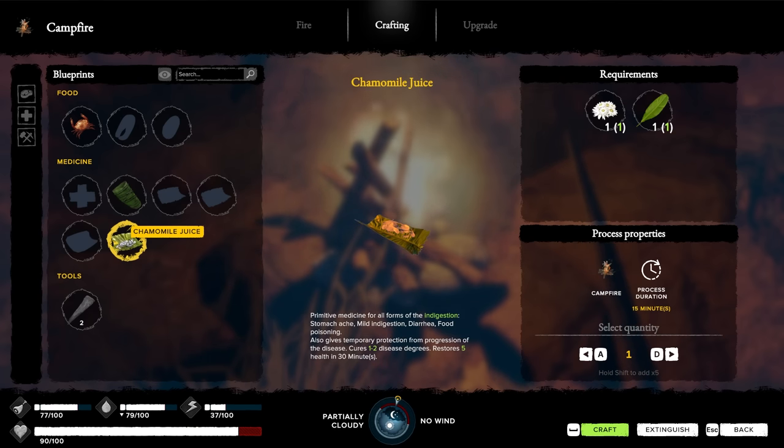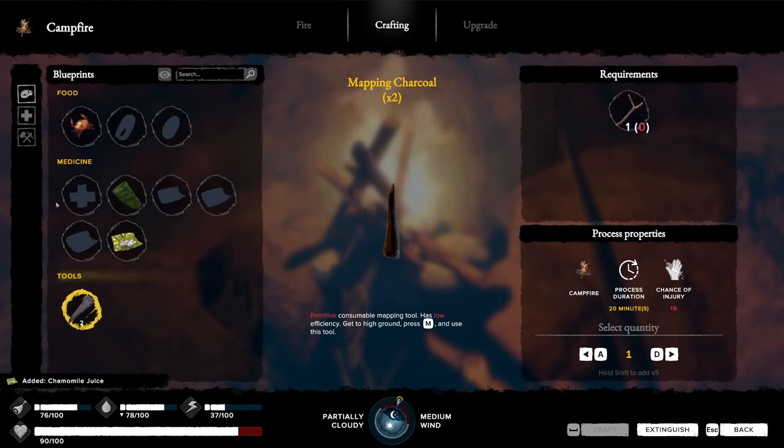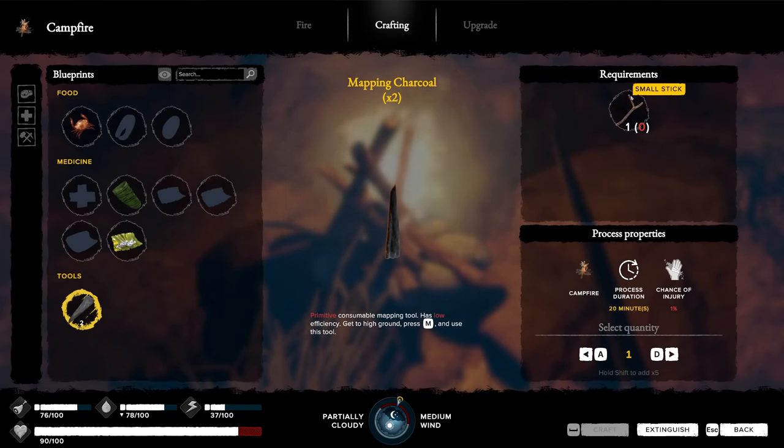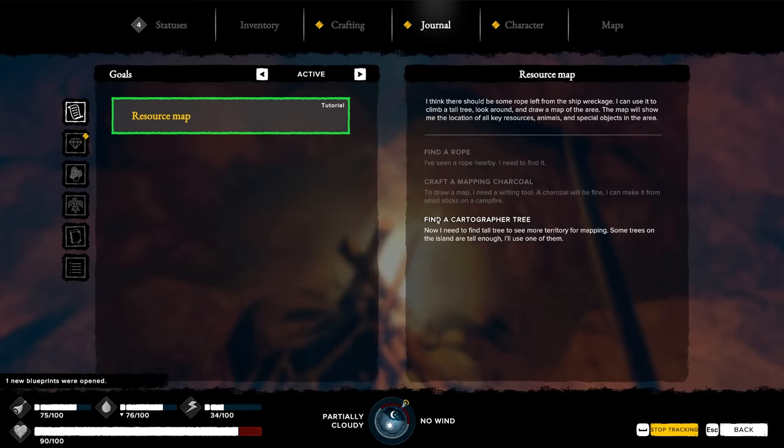There we go. The chamomile juice is for indigestion - I'll make some of that. But it was telling me to make mapping charcoal. What do I need for this? Sticks. I put all the sticks in the fire. Now we gotta find the cartographer tree.